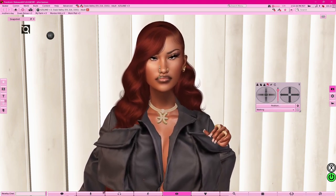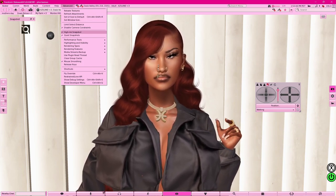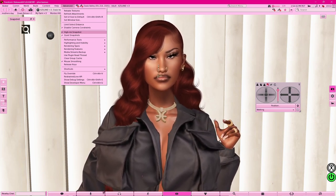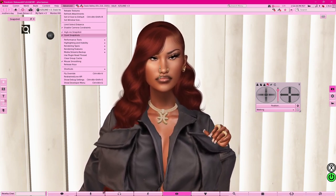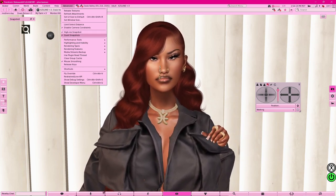Once you're back into Firestorm, hit Events and make sure you have Hybrid Snapshot turned on. This is going to make your pictures come out looking crisp — they're gonna look like you're seeing them with your own eyes, like you're inside the virtual world. Also turn on Quiet Snapshots so you're not broadcasting to everyone that you're taking a picture.